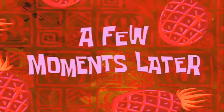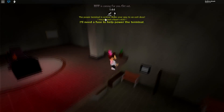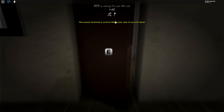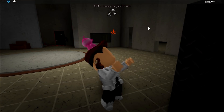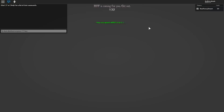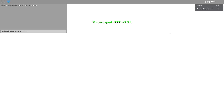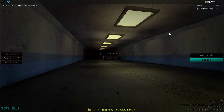A few moments later. Alright, here we go — we are done. The power terminal is active, make your way to an exit door. Okay guys, I think we have enough time. Oh no — are you kidding me? Oh my god, open! Open! Hurry, go! Oh my god, guys, that was so close — we did it! We beat it in our very first attempt.